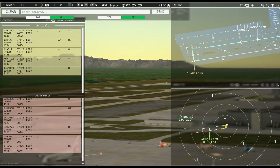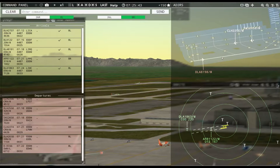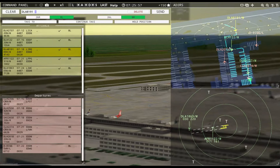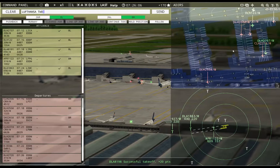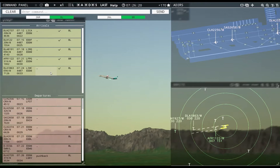Dolomiti 8198, runway 8R, cleared for takeoff. Dolomiti 1863, runway 8L, cleared to land. Dolomiti 8198, contact departure. Good morning, Dolomiti 8198.